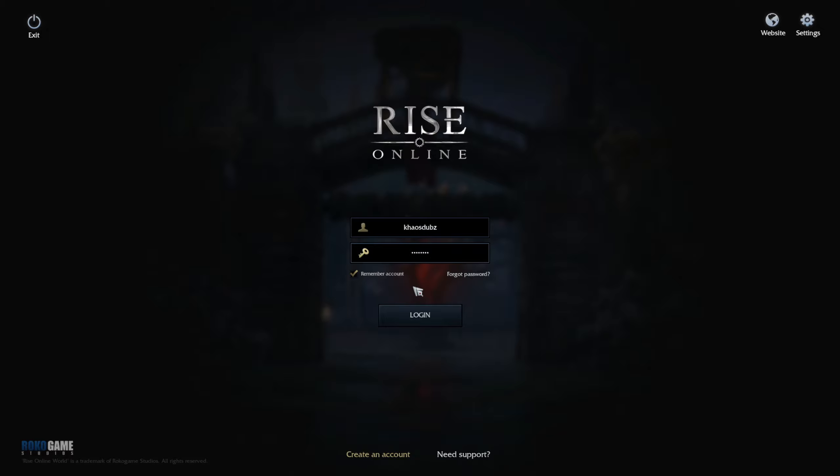Now let's move into part two: creating your character. When you're ready, enter your username and password from the same account you created on the Ryze Online site, and then hit login.